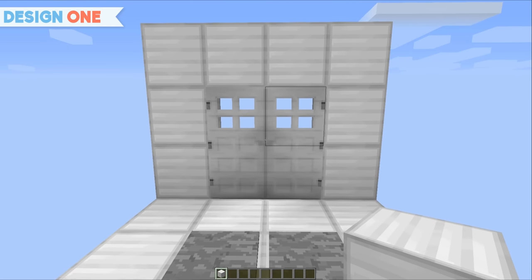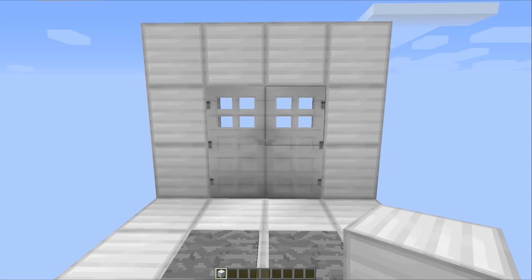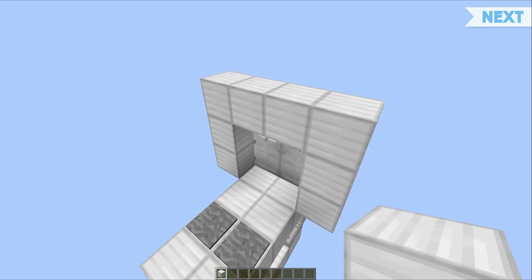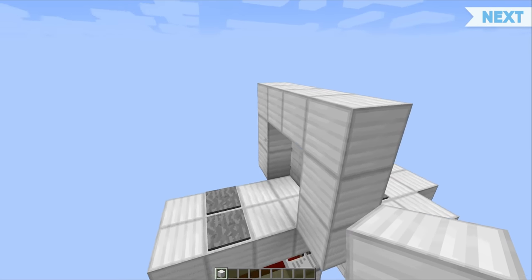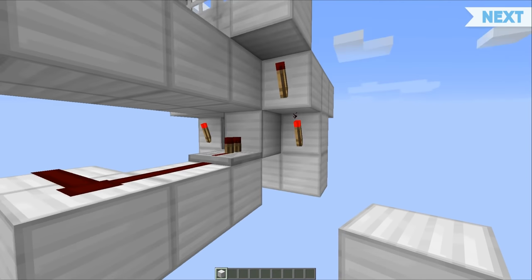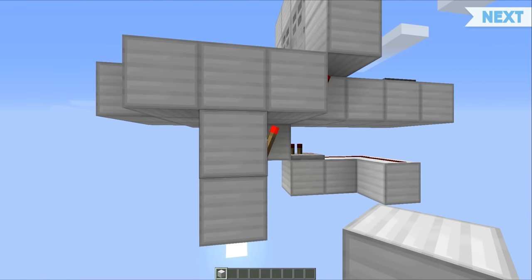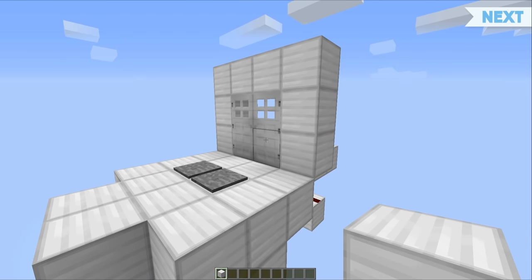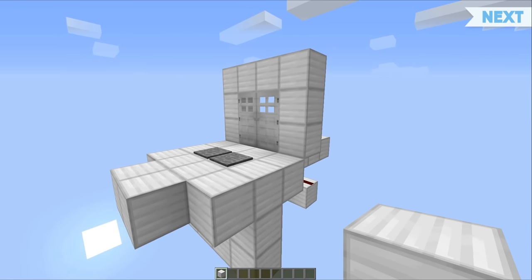This first door we're going to be taking a look at today is coincidentally the first redstone contraption that I ever attempted, and I have to say I really did struggle with it. All I wanted to do was open both doors at the same time, but sadly my beginner redstone brain really did struggle with this concept. However, I've put in all the hard work for you, so now you've got a functional design you can build in your survival world without going through all of my struggles. So how about we take a look at how to build it.